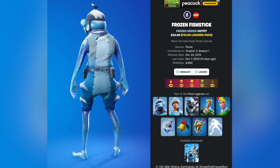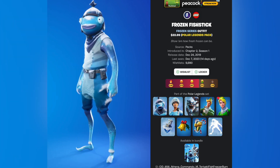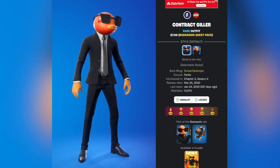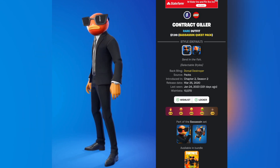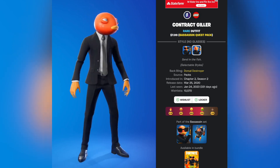Next up we have frozen fish stick which was released on December 24th 2019, and this is part of the polar legend set. Contract killer was released May 25th 2020, part of the bass assassin quest pack. This one also comes with an additional style with no glasses.